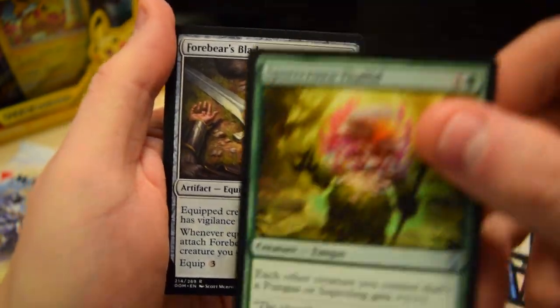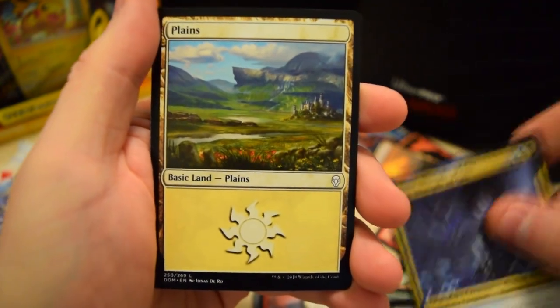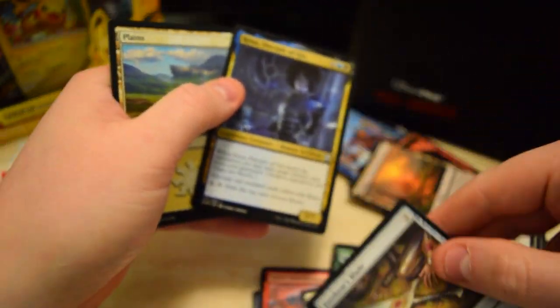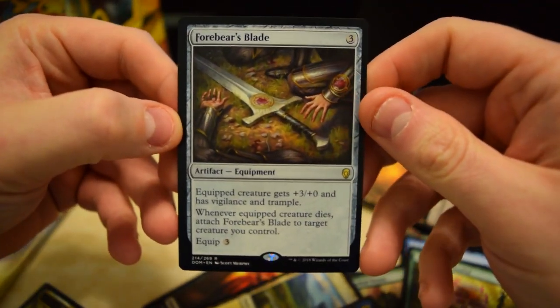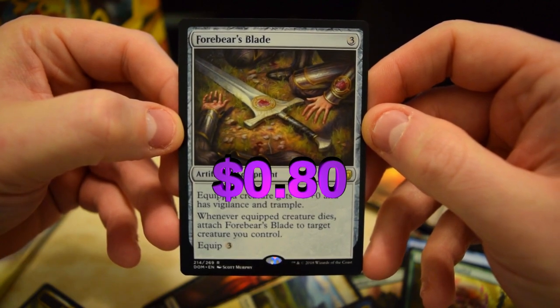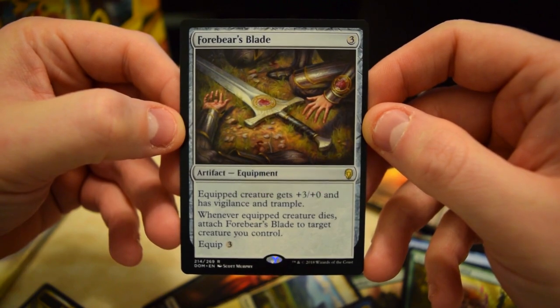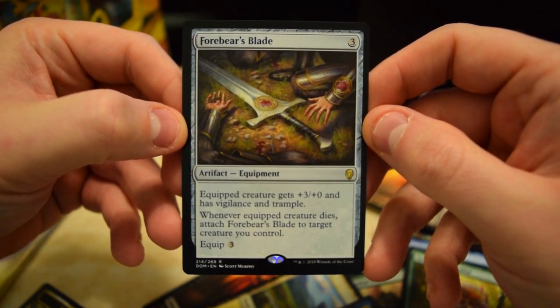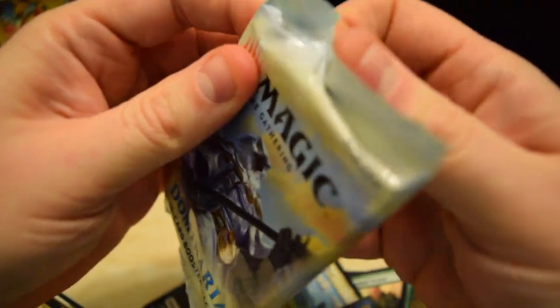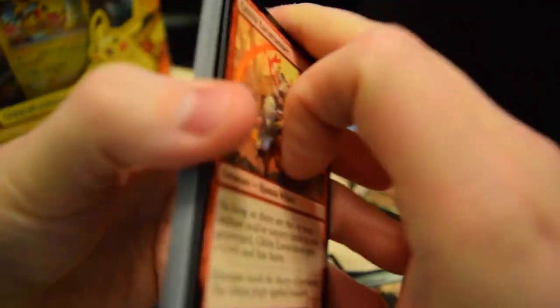Alright, Knight of Grace, got a Fungus, Ballad Blade — and our rare is Forebear's Blade. Equipped creature gets plus three plus zero with vigilance and trample, and when it dies we can straight up attach it to another creature. Pretty cool card. I'm like mistepping right now from that masterpiece — I'm so shaken I can't even believe it, I'm passing the rares on the other packs!